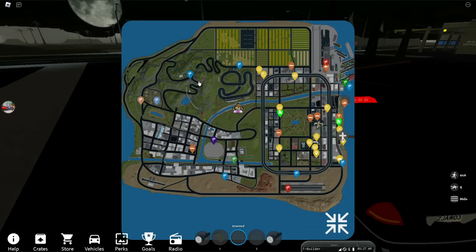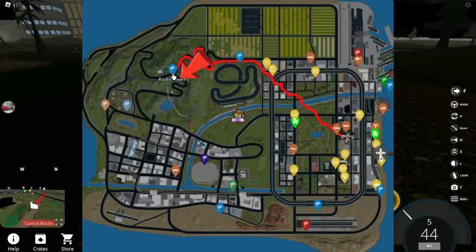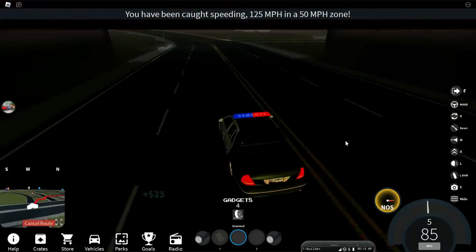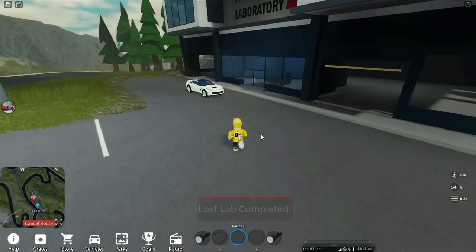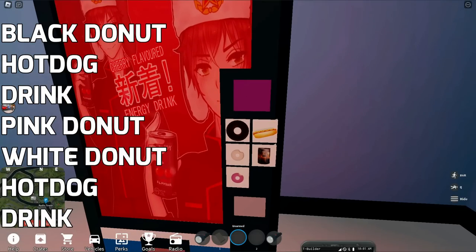In the game, get in your car, open the map and go with me to the place I marked. You will see a big building — go inside. There is a vending machine inside and we have to buy in a certain order. Make the purchase as you see it on the screen.